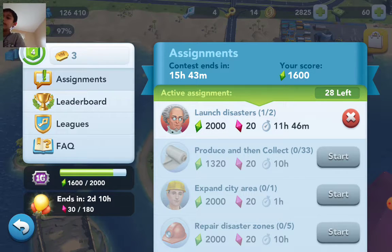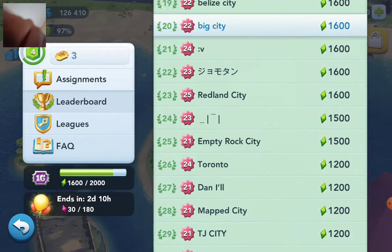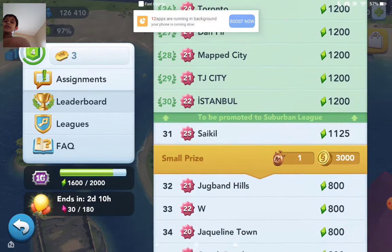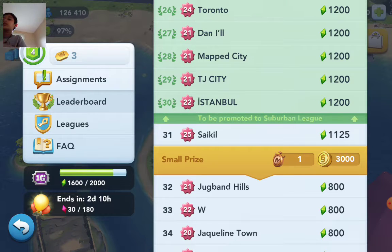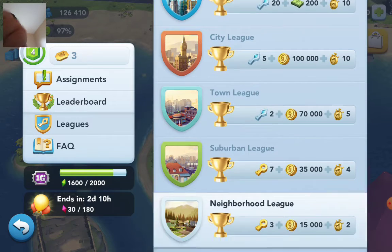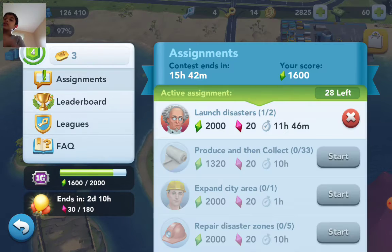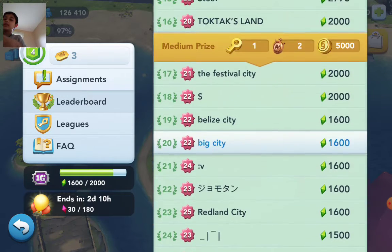You go to the leaderboards and they show 1600 points. If you're high enough you get promoted. I'm currently in Neighborhood League — I fell back, so I'm in Neighborhood League — but I'm about to be promoted to Suburban League.